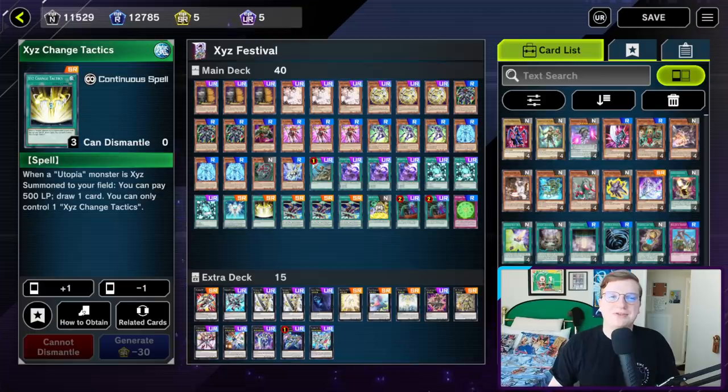I'm playing 1 copy of Xyz Change Tactics as well. This is not a good card, and I would not recommend that you play it — 100 times out of 100, Numbers Protection is going to be the better search. But it's very funny. Routinely, you can draw somewhere between 5 and 6 cards off of this if you get your Utopia Chain going long enough. And while you will take like 3500 damage in the process and just draw into a bunch of cards you can't use, it's hilarious to watch the look on your opponent's face. Or at least imagine it.